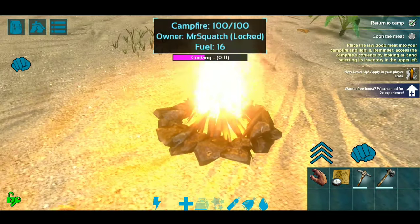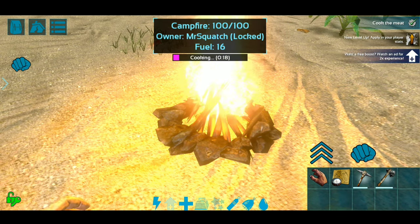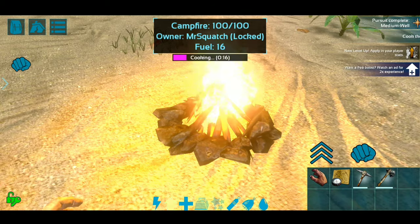Let's go ahead and throw that meat on there, we'll light the fire. Cook the meat — and I think after we eat the meat, I believe that is it. I'm cooking the meat. I know this might be a little boring, but like I said, I'd rather teach everyone exactly how to do it and exactly what the differences are between Admin Console, God Console. Perfect — I think that's it guys.